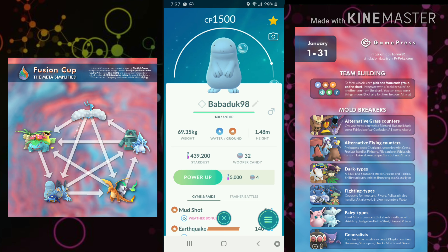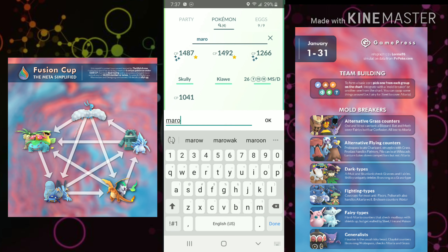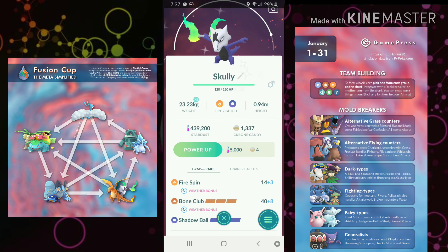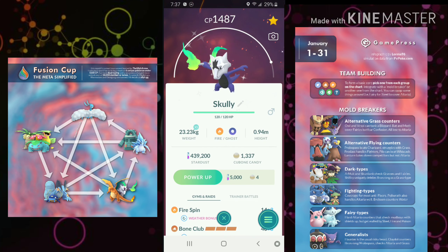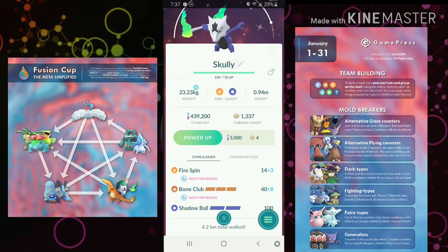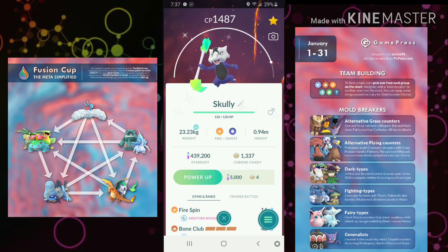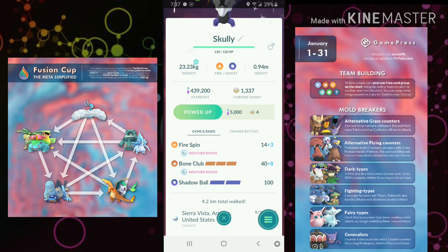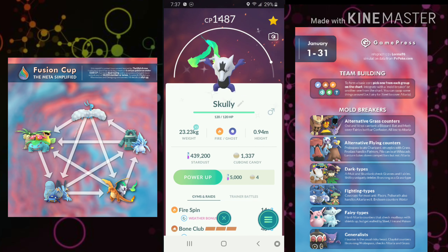Moving to the bottom right, we have two Fire types, the first being Alolan Marowak. You're going to want Fire Spin, Bone Club, and Shadow Ball. I honestly think it's flat out better than Charizard. Much like Sinister Cup, it's poised to dominate the meta. Fire Spin gives great coverage against Steel, Grass, and Ice types. Bone Club is great against Steel types and good against Poison types. Shadow Ball is good against everything — Bone Club is its bait move and Shadow Ball can come out of nowhere.